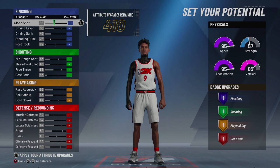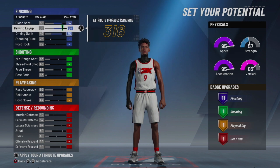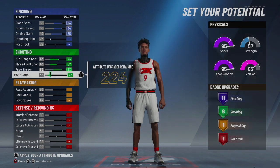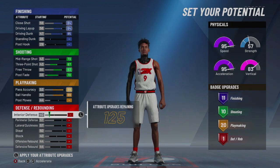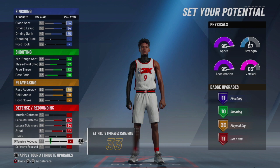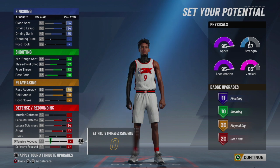Here we go with the attribute upgrades. Max out your close shot to 84. Max out your layup and dunk — you should have 11 finishing badges. Then go over to shooting: max out mid-range, three-point, and free throw. Your post fade you're going to put up until you get to 10 shooting badges, so that'll be a 70. For playmaking, max out pass accuracy and ball handle — you should have 20 playmaking badges. For defense: lateral quickness, perimeter defense, steal, and defensive rebound all the way up to a 77. You should have 11, 10, 20, 20 — that is 60 badges total, and you're not even a legend.